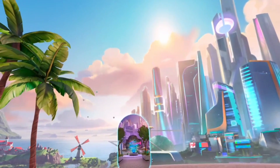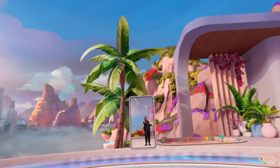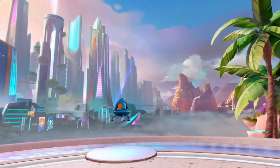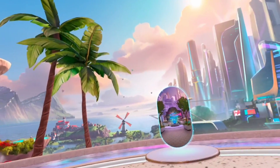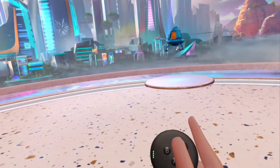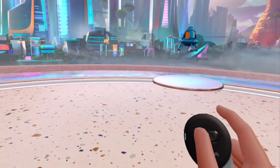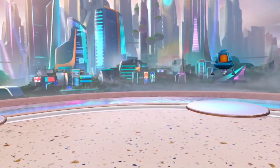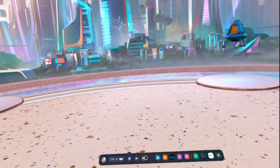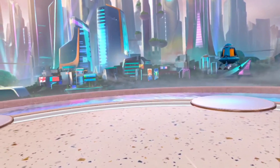The first method — and the one everyone is talking about the most — you will need to be in the VR universe. You can see my little avatar character there. When you're in the VR universe and you want to go to pass-through, you click the Meta button on the controller. I'm showing you that button right there. Click it, and then this menu will appear. You just click on 'Enter Pass-Through,' and you've entered pass-through.